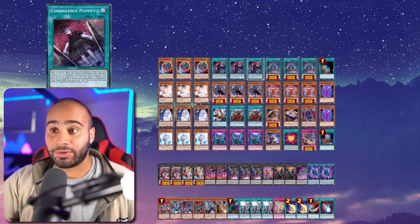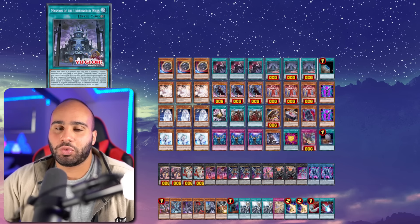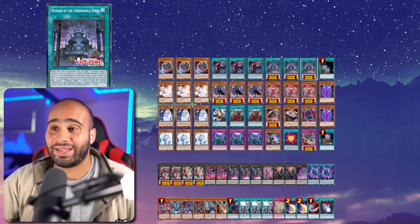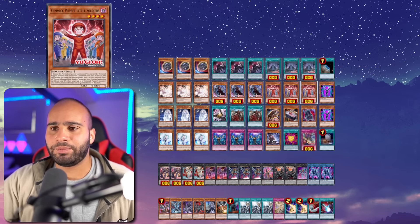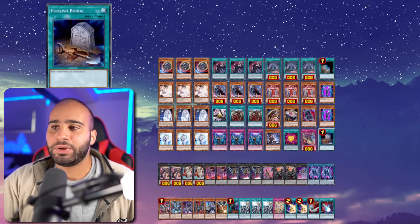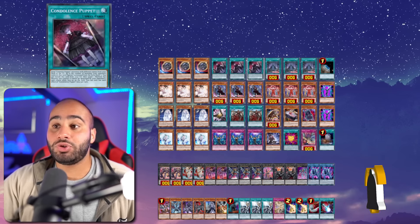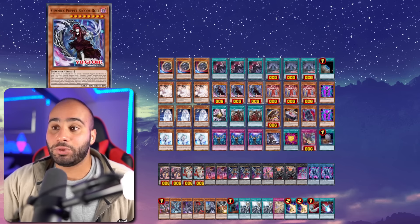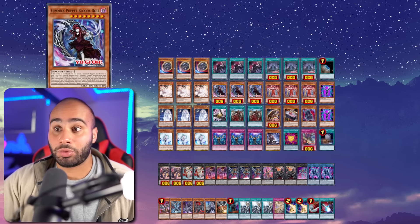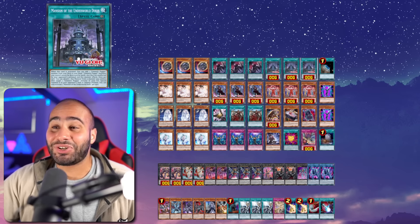We've got three Condolence Puppets — that's a Foolish Burial, it gets you to Bloody Doll. And then we've got the four cheat cards, the one-card FTKs — these ones are just way too good. You've got like a 42% chance to draw any of these cards, and if you do, the game ends. Then we've got three Little Soldiers — also a one-card combo, but it's not a one-card FTK. Double Scissor Arms is a worse version of Little Soldier, so two copies should be enough. We also got Foolish Burial, which is another copy of Condolence Puppet. It's not redundant because if you draw both Condolence Puppet and Foolish Burial, you can use both and foolish two cards — the Terror Baby as well as the Bloody Doll. Then you banish the Terror Baby in order to make sure that the Bloody Doll resolves through an Ash. So 16 one-card starters — that's a really big deal.